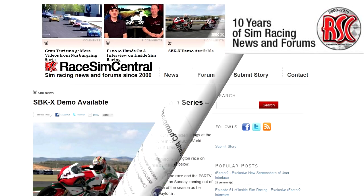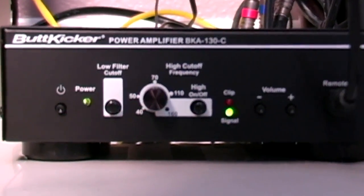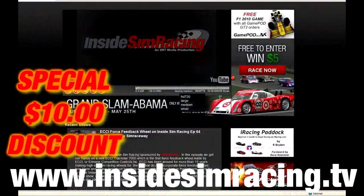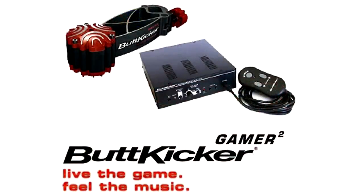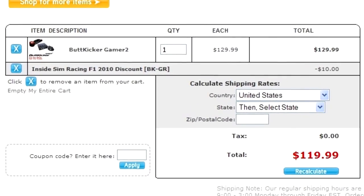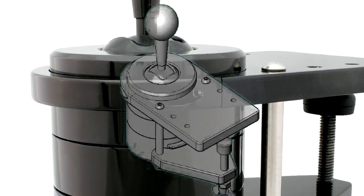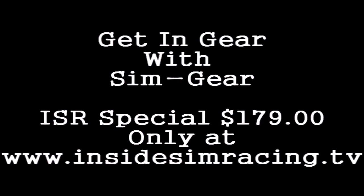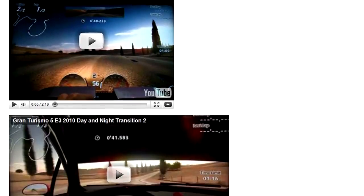For all of your sim racing news and reviews, check out racesimcentral.com. Feel your sim racing experience come to life with the Buttkicker Gamer 2 by Guitammer. To enhance your F1 2010 experience, get $10 off a Gamer 2 by going to insidesimracing.tv and clicking on the Buttkicker banner — the Buttkicker Gamer 2 for $119.99, offer ends October 31, 2010. Today's top story is sponsored by racesimcentral.com, home of your news and forums since the year 2000.